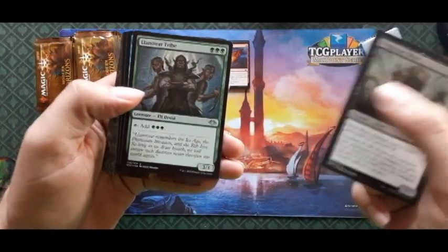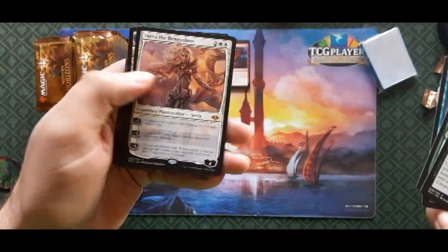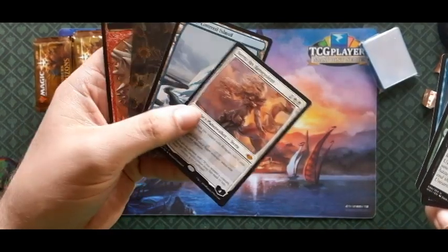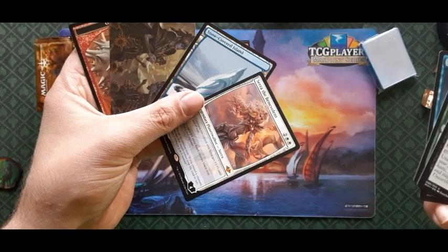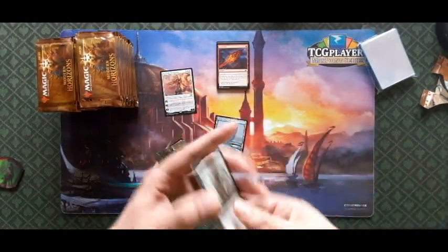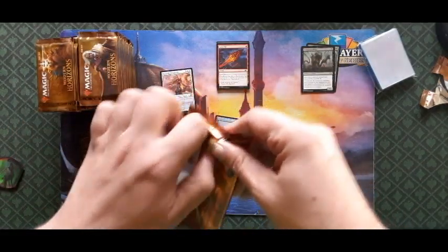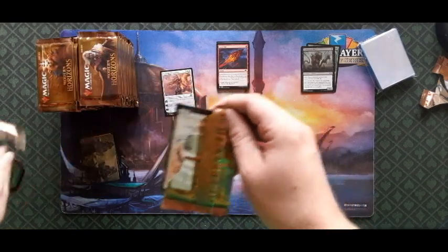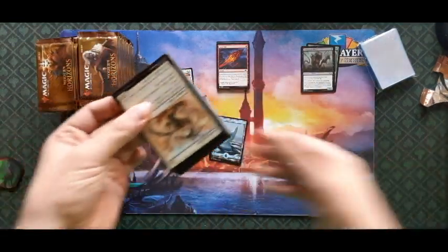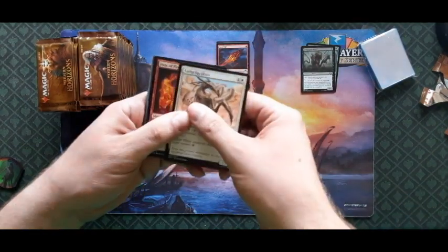Land of War Tribe, Blizzard Strix, and starting off with a Syr Alin, the Lion's Claw — a mythic and a snow-covered land. Nice, mythic! Starting off strong with a mythic. Last video started off with two mythics right off the bat, but that box was not particularly great — hopefully this one's better.